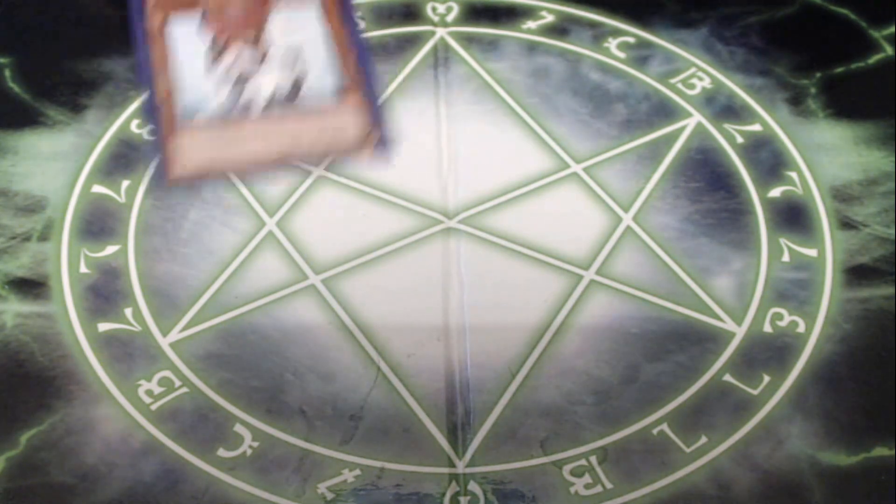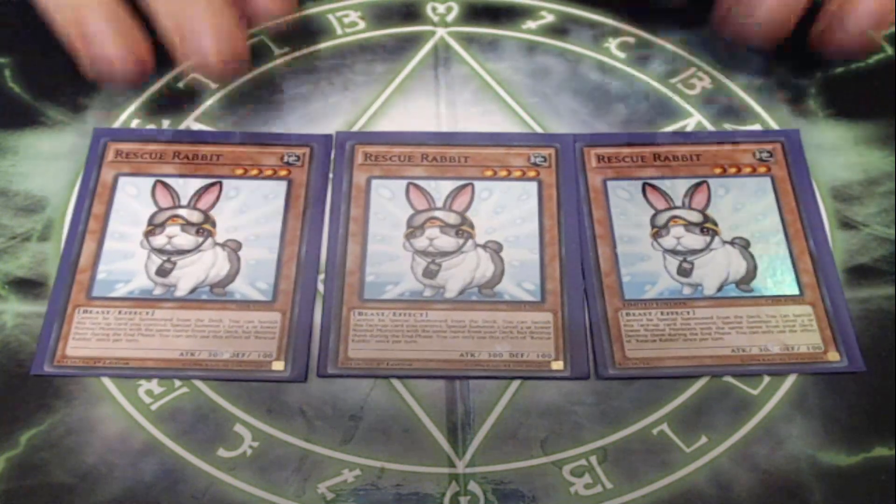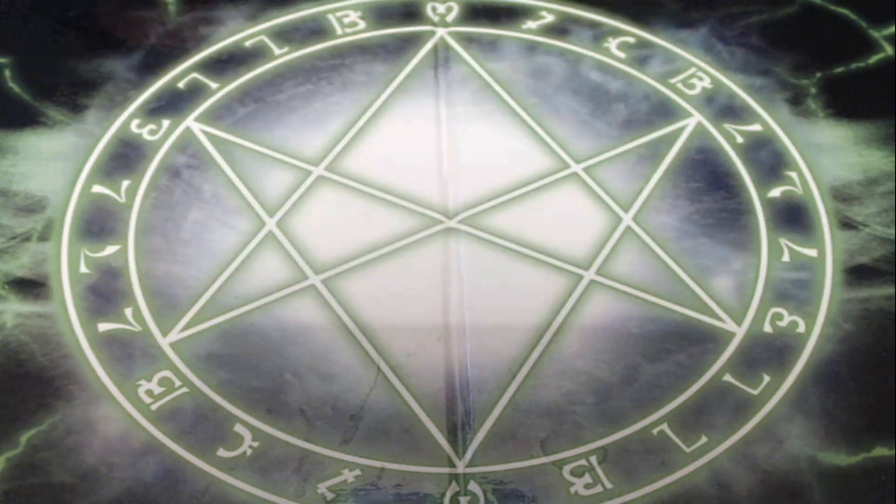Starting off, I am playing three of the iconic Rescue Rabbit. Rescue Rabbit is a level four beast monster with a pretty simple effect. You can't be special summoned from the deck, but you can banish this card face-up you control to special summon two level four or lower normal monsters with the same name from the deck, but destroy them at the end of the turn. So we can get out two normal monsters of the same name, which means they'll be the same level, and we'll be able to make an XZ.